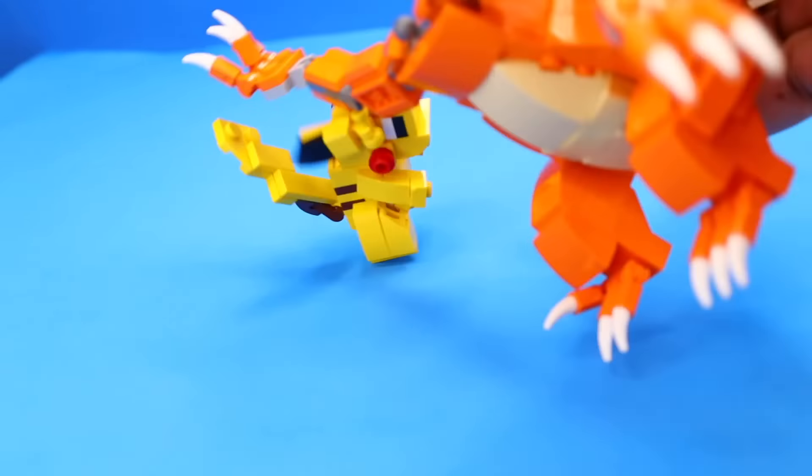Now we gotta add the strongest part of his body — his neck. After building the almighty neck, I had to add a head. I still needed a way to make his mouth open, so I grabbed a clip piece, but I didn't have any in orange. So instead of finding another way, I just painted it orange. Now with an openable head added onto Charizard, I have my new best friend. Here's how he looks next to the Pokemon Trainer minifigure I built.